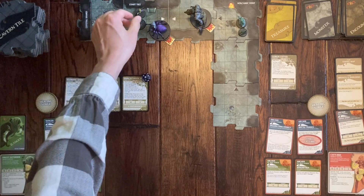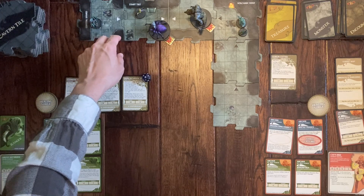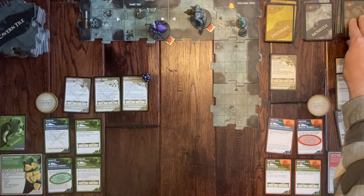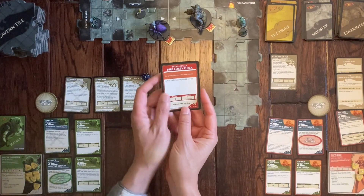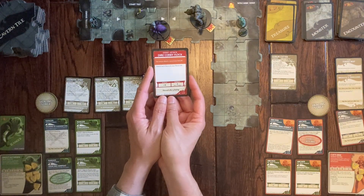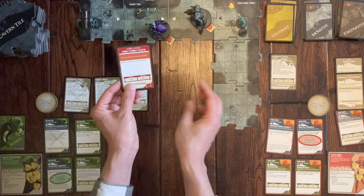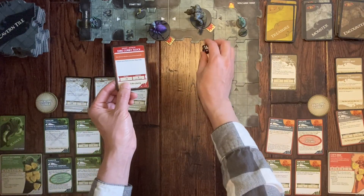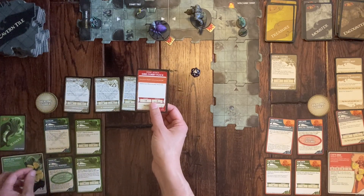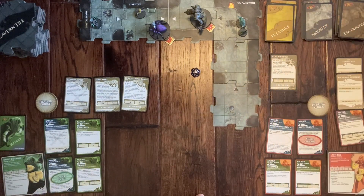Drizzt moves further away to avoid drawing a new tile and then draws a counter card. It's an event: Dire Corby Flock — attack each hero on your tile. Drizzt is on a different tile than Emma. It's a plus nine attack, rolling seventeen — it hits Drizzt for two points of damage.